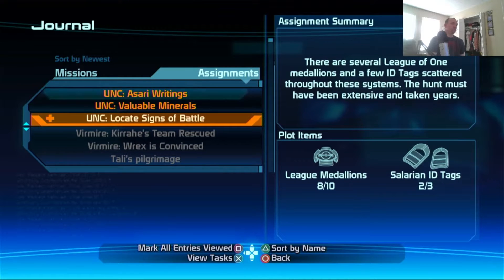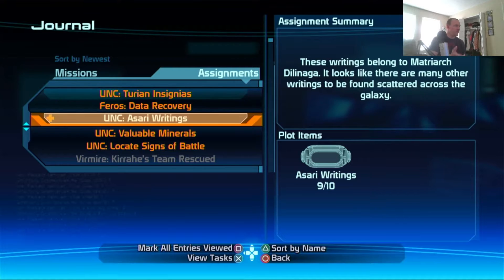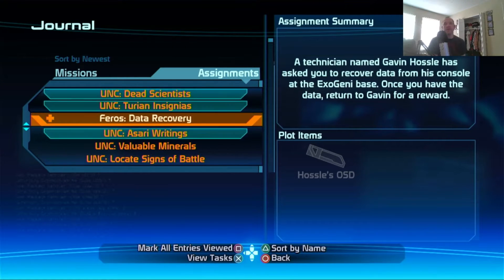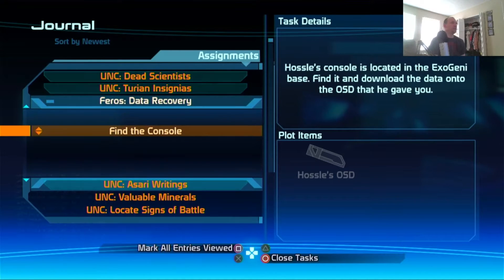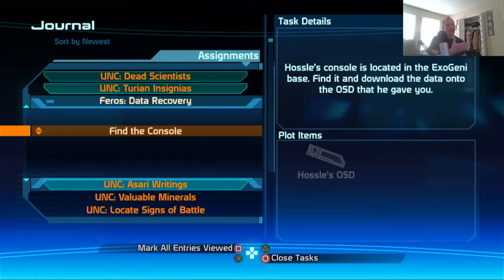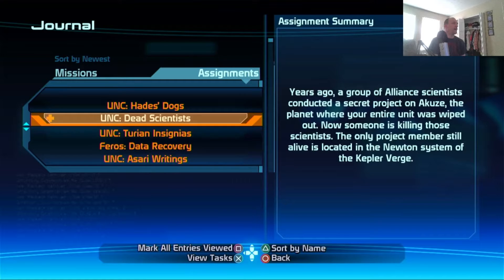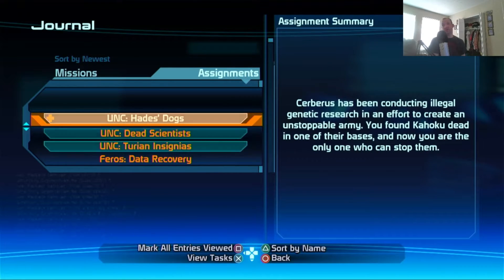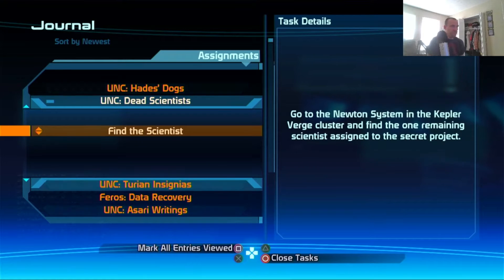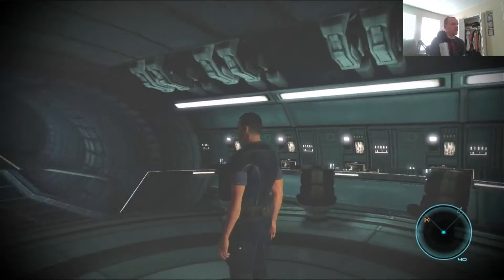The problem is the tags, medallions, metals, gases, rare metals, writings — this one right here I don't understand why we can't complete. I've been back to that area more than once and still can't find it — they said it's in the Zeogena base. Plus there are these emblems. These are the last two side quests we can do in the game. The one we'll do first is the dead scientist — we have to go to the Newton system in the Kepler Verge cluster.